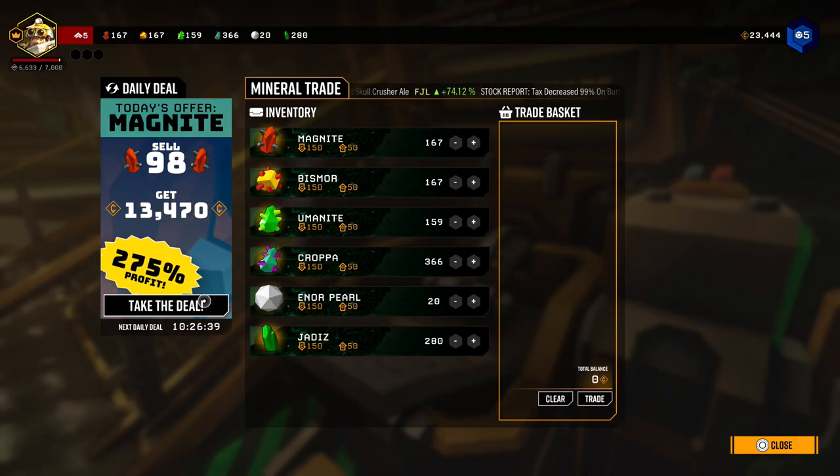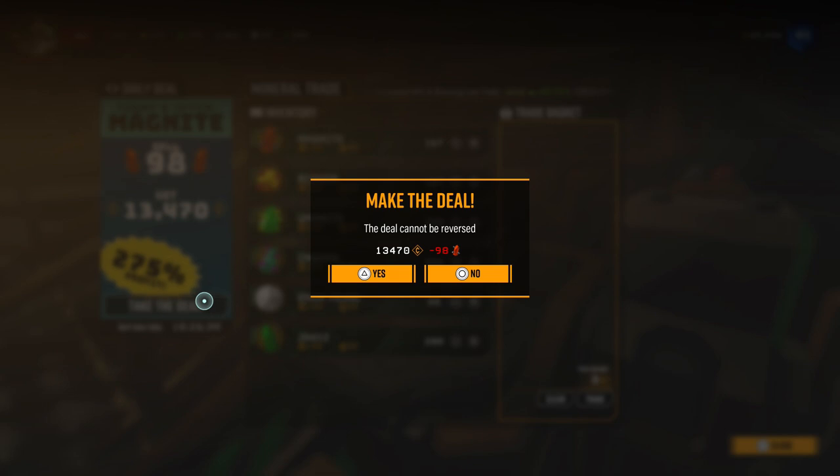The mineral trader has different deals on a daily basis. Sometimes it's selling minerals at a really good markup, other times it's buying minerals for a really good markup — hence what I'm doing here, making a ton of credits off of just 98 magnite. You do need some of these minerals in big quantities as you go through the game, but in the first 10 hours you'll have built up quite a few. And don't forget, the deal of the day goes the other way too — you might find a mineral is reduced massively and it's worth stocking up one day to the next.